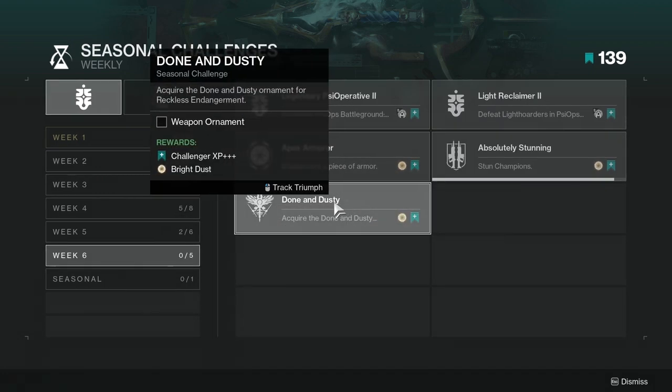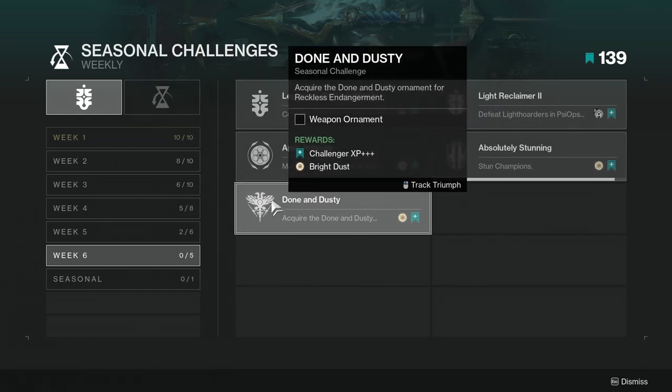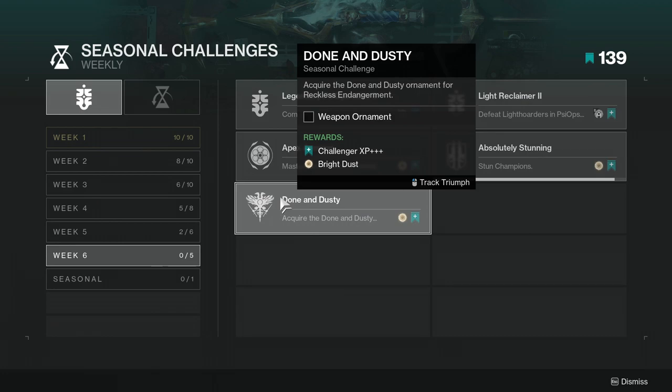The last challenge is Dun & Dusty — acquire the Dun & Dusty ornament for Reckless Endangerment. This one is annoying, but only because you basically have to play a ton of whatever playlist the ornament is tied to. It doesn't matter where you pick up the shotgun — let's say you picked it up through the Vanguard playlist, the other playlist will still have that shotgun and you'll still have to acquire it there. Once you prestige essentially, the shotgun ornament will be there instead of the shotgun.